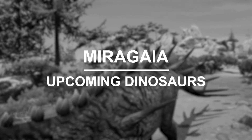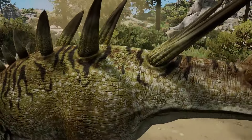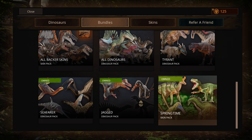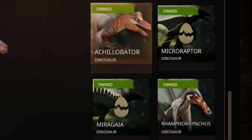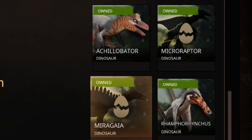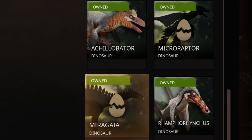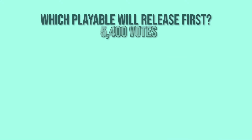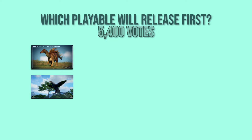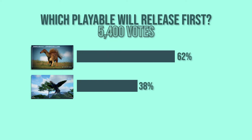We're starting off with the final fully land-based dinosaur to come to Path of Titans: Miragaia, one of the 2 creatures remaining in the Jagged dinosaur pack, which saw the introduction of both Ramphorhynchus and Achillobator into the game. This is the last 2 for that, alongside Microraptor. After a poll where 5,100 people voted on which could come first - Miragaia or Microraptor - 62% voted Miragaia over Microraptor, which is quite shocking.